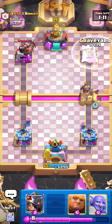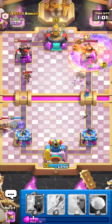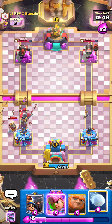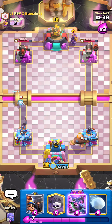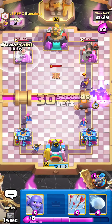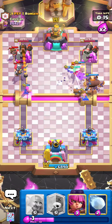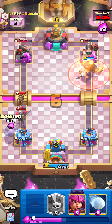Gonna bat. Gonna GY right away too. And we're chillin'. Let's start a giant push from the back. Bats there. I'm gonna Graveyard here on the other side. Arrows all this. Giant here. Bats once again. Pretty nice push we have here — it's probably gonna go over. Yeah, it should be game. GGs, nice.